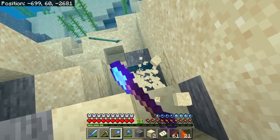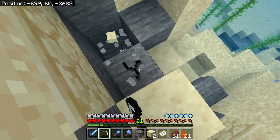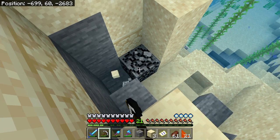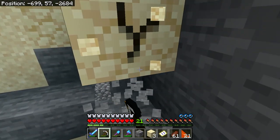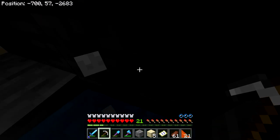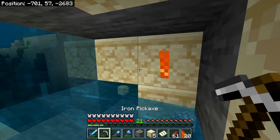I hear bubbles — is there a drowned heading for me or are they just swimming around ignoring me? These blocks take a long time to break. I'm trying to break stuff I'm not standing on so my feet stay on the ground, because you mine so much faster with your feet on the ground when you're underwater. I really do wish I had Aqua Affinity. Oh interesting — hey, I can breathe in here! This is the way I should have been doing it. I can mine a lot faster too.